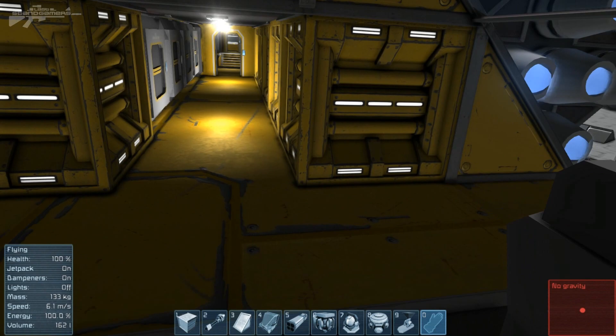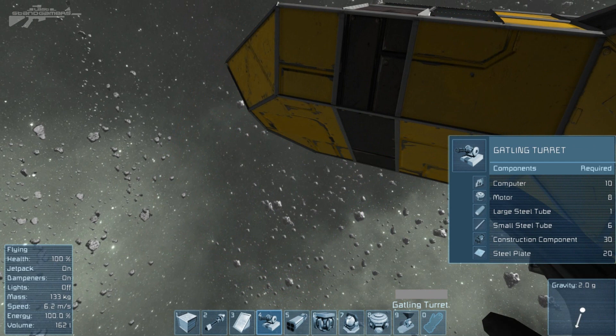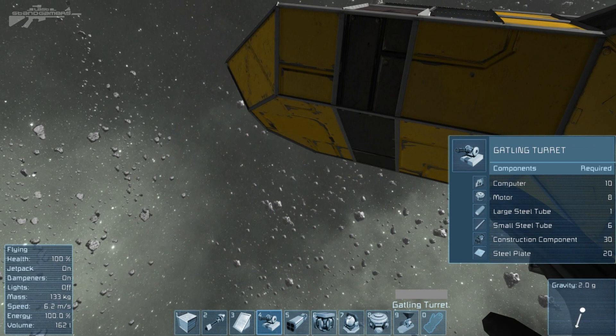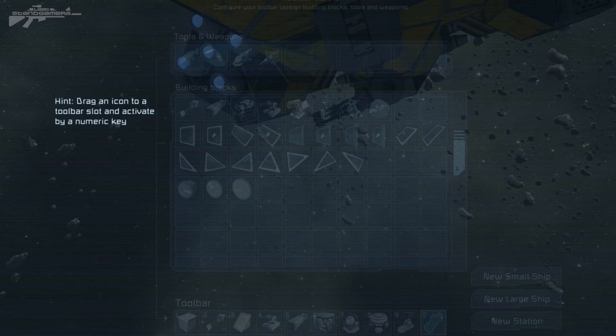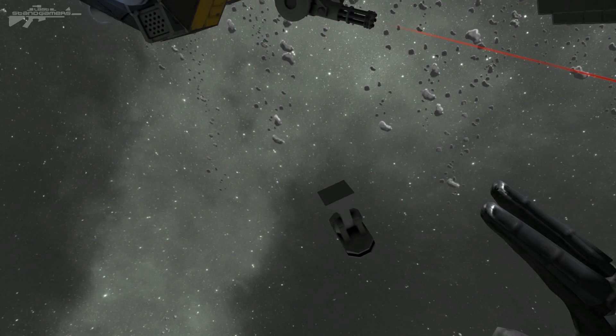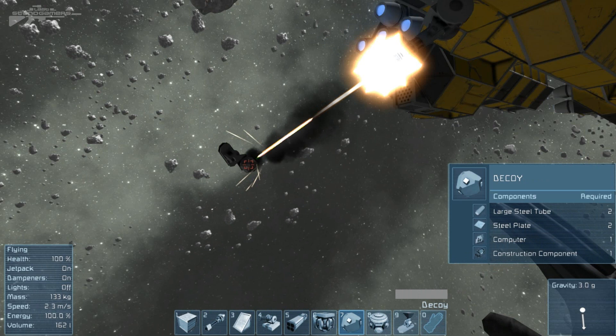Now let's move on to the automated turrets. If we stick one of these on the side, you can see the Gatling turret. We have both the interior turret and the Gatling turret operational at the moment. Once placed, it begins to activate and scan its sector. If we build a new ship with one of these decoy cubes on top, we've got a mini target for it — it tracks and engages it to the best of its ability. These also engage asteroids, but I'll show that a bit later.